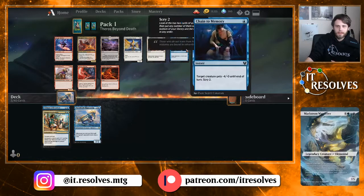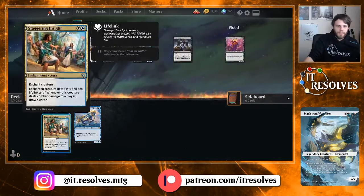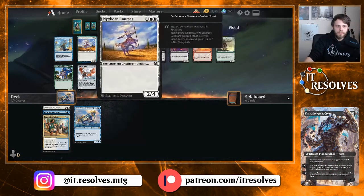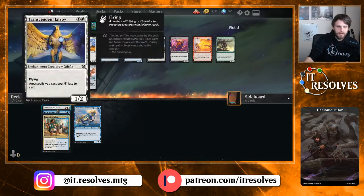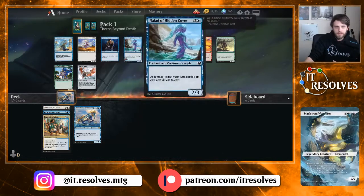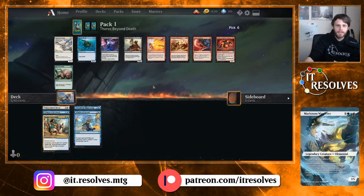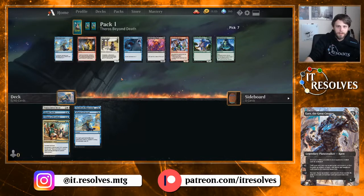This does technically work very well with our Wavebreak Hippocamp, so I'm going to take it. We want some things to peg with our Staggering Insight. Whirlwind Denial is a solid counterspell — goes very well with our deck. Naiad of Hidden Coves also goes very well. I'm going to take the Whirlwind Denial; I haven't actually played much with this card and want to test it out. Perfect pickup with the Riptide Turtle here.